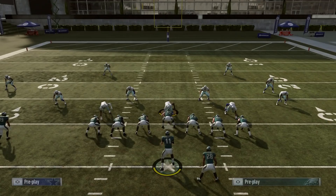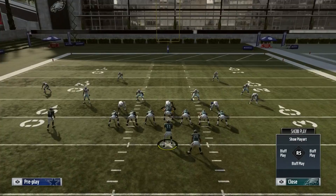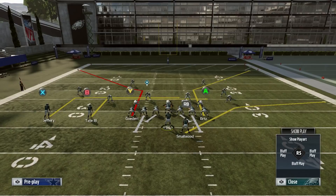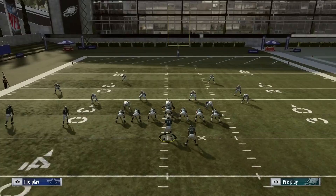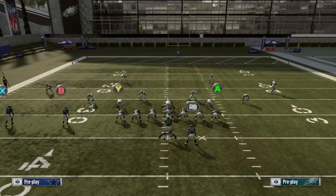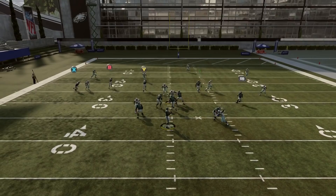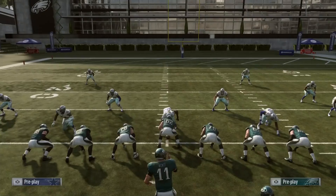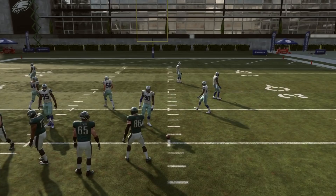One last thing: hash marks. We're in the middle of the field right now, which is ideal. But usually in game you're going to be on one hash mark or the other. You always want the running back running to the wide side of the field. If we're on this hash right here, we'd run the formation as-is, because the corner out doesn't need a lot of room to get open. Cover three, shade underneath - you don't need a lot of room for the corner out to get open. It still got plenty of room. You always want the running back running to the side of the field with the most room. So if we were on the right hash, we would flip the formation and have the running back going to the left.